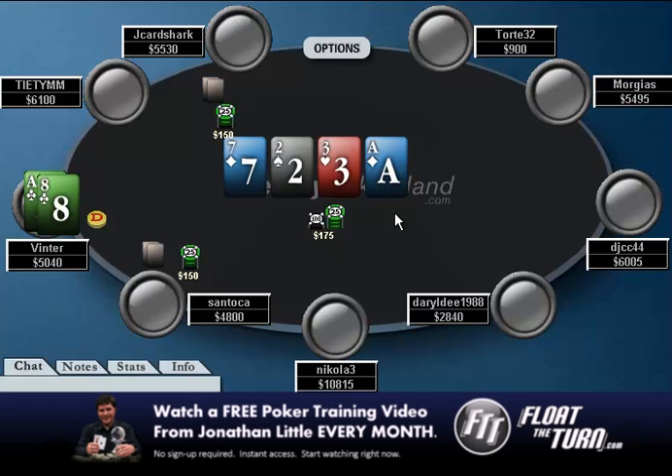Interestingly enough, he gets bet into and then called. At this point, this is a tough spot because you don't really beat many aces besides ace-4, ace-5, and ace-6. So if either of your opponents have an ace, you're probably behind. That being said, I think calling here is probably good with the intention of folding the river if either player bets again. This is a really tough spot where one of these two players is going to have you beat almost every time. But at the same time, you're getting pretty good odds and it's not really that bad to call top pair.